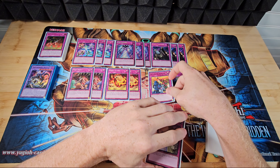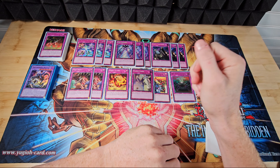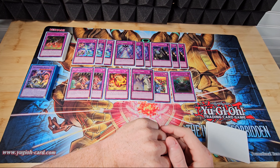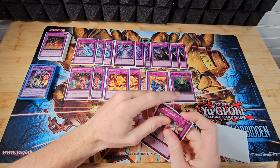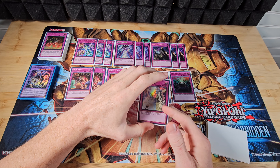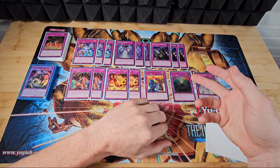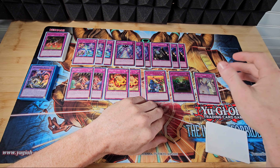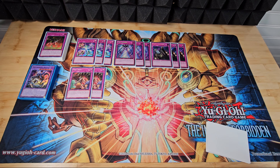So we've got Anti-Spell Fragrance, Rivalry, and then one Solemn Strike just to make it the 40th card — and I do side one other one. This card is really good; it's better than Judgment in a lot of situations. It pays 1,500 life points, that's the only issue. If it paid half, it would be at three, but it doesn't. A lot of times I'll just side out one of the Intacts and put this in. And then of course Anti-Spell Fragrance — we're playing a trap deck, we don't care about spells going second. And then Rivalry because there are certain decks where Rivalry just makes it to where they can't play.